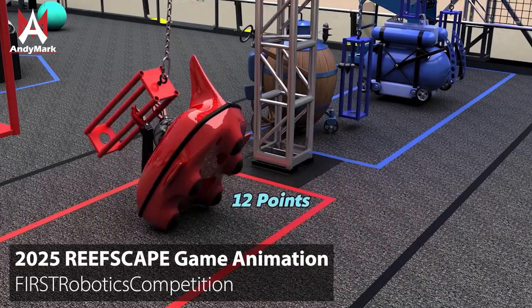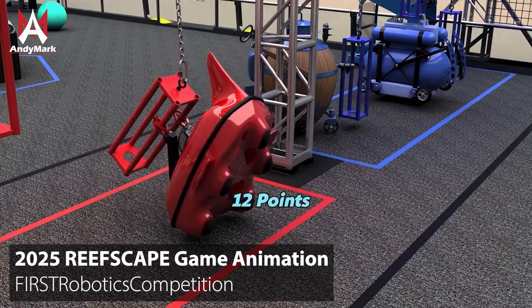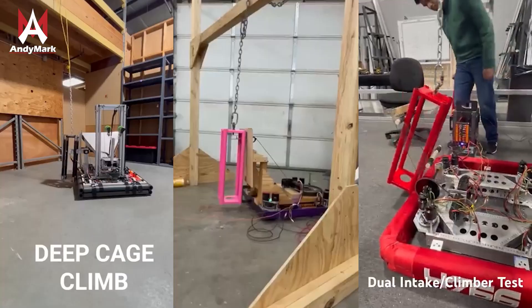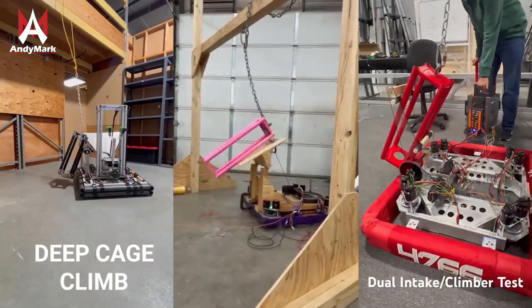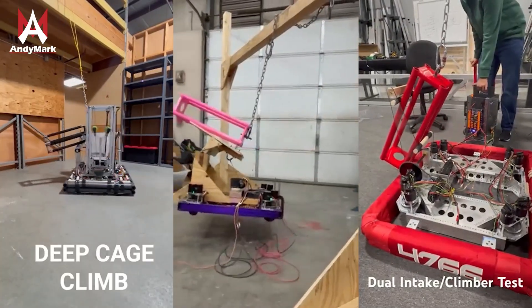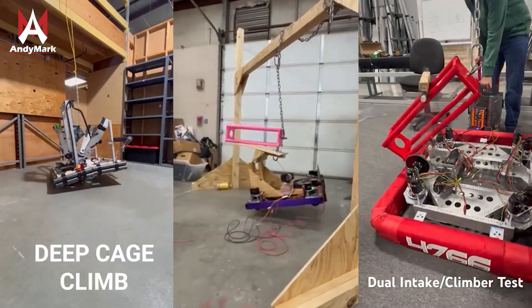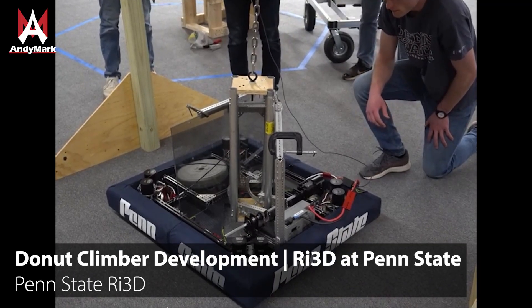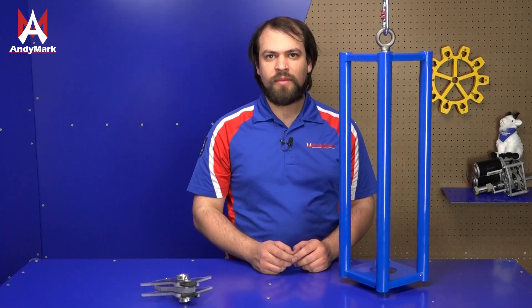The deep cage is a great example of a looks-hard-is-easy challenge. At first, it seems quite difficult to suspend your robot on something that's only a few inches off the ground. But as we've seen from a lot of community prototypes and examples, there are quite a few different ways teams have come up with to climb on the deep cage. One of the first solutions you might come up with is to go around the cage and push down on the center, elevating the rest of your robot. This method is quite reliant on making sure the center of gravity of your robot is centered on the cage.